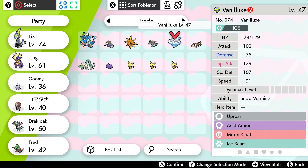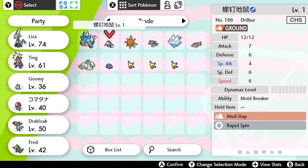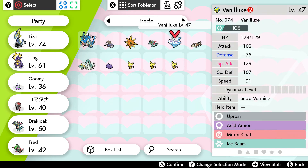I've gotten a Vanilluxe which I think I put in here and need to trade, so we're gonna do five surprise trades. I got an Arrokuda at level one, and a Drampa that's level one — I didn't have one before so I appreciate it. Let's get rid of the Vanilluxe since I caught it and don't want it.